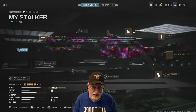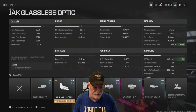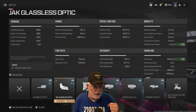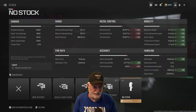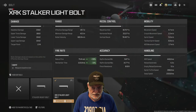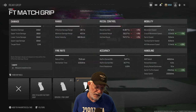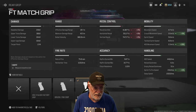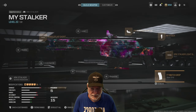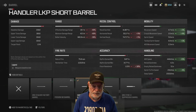For my XRK class, I definitely go with the Jack Glassless optic. The reason being ADS movement speed — almost 10% on the ADS speed. You got to be built for speed here. No stock, same thing — built for speed. I don't care about the recoil. You've got to be able to re-chamber much quicker, so you'll need the Stalker Light bolt. And the FT match grip helps with sprint-to-fire, ADS movement, and crouch movement speed. Finally, the Handler LKP short barrel.